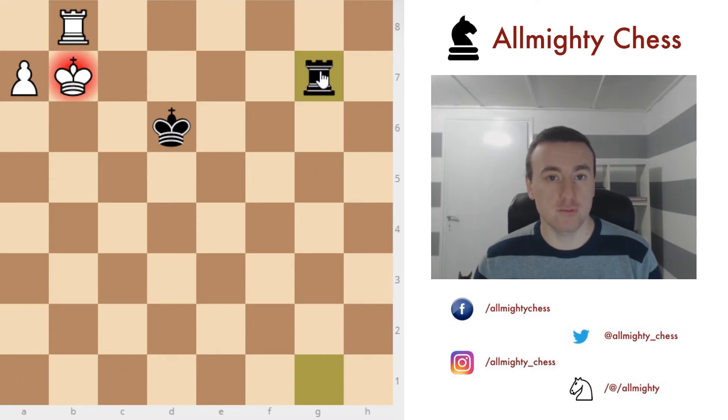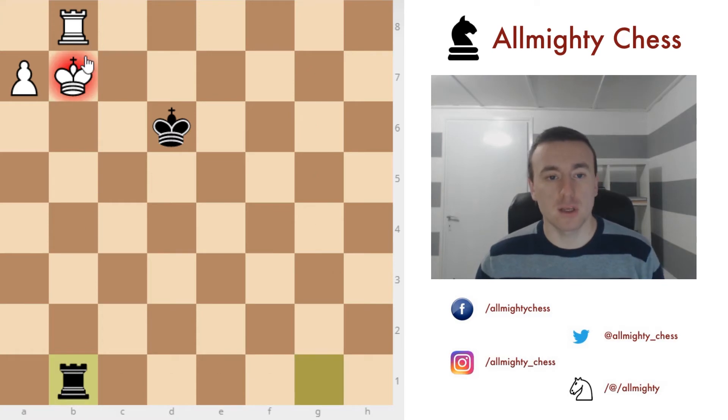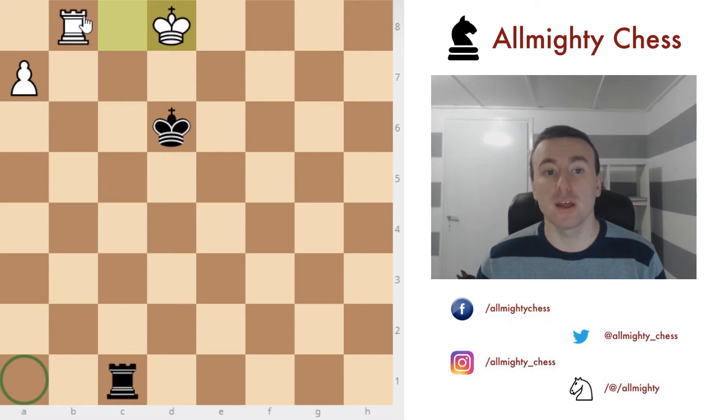If we give a check from the side, this isn't so good because king to b6 is simple and now there are no more checks. So instead, you want to give a check from behind. Now king goes to c8, rook to c1 check, and king to d8. It doesn't make sense to play rook to a1 because then we just push the pawn and the rook is defending the promoting square. Instead, we've gone behind the king, hiding to avoid checks from the first rank.